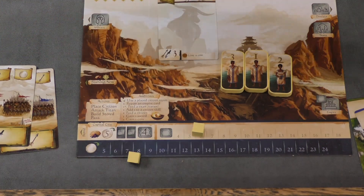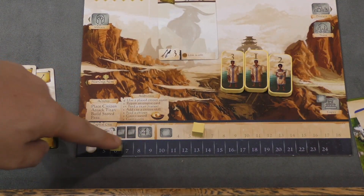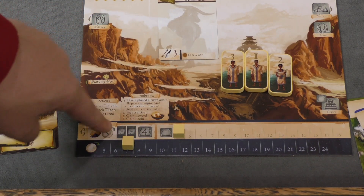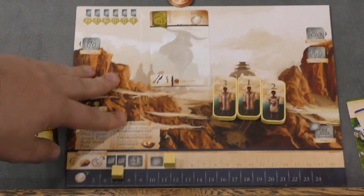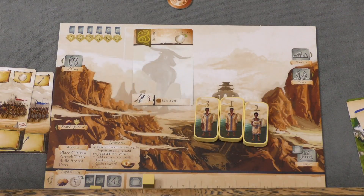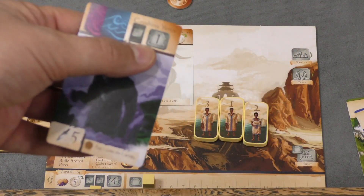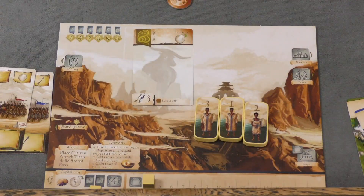At the bottom of the board, you have two tracks: you're keeping track of how big your district is and how much money you make per turn. Certain cards you get might increase the amount of money you earn each turn. You start with a four district — your capital — which means you can have four buildings. You're going to want more buildings as the game goes by, so you can build district cards to increase your districts. Certain titans will also increase your district, allowing you to put more buildings out there.